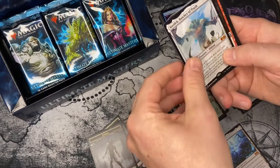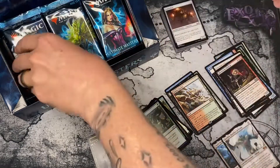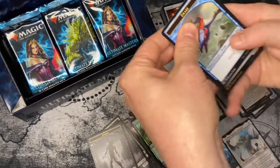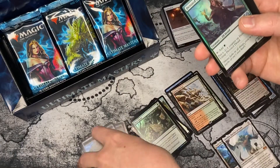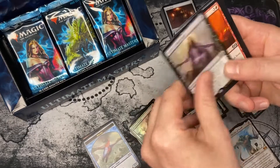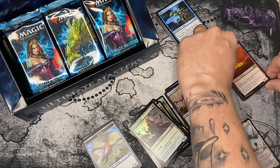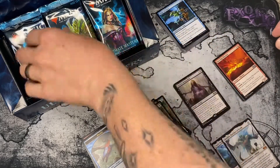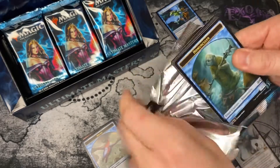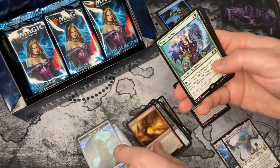Kozilek, Butcher of Truth — second mythic has been pulled. Nice. I have had pretty bad luck with this set actually. Let's hope we can have a pretty good box here. I've even had a box of this where it only had two mythics in it and they were both crappy ones as far as mythics go. Fauna Shaman.